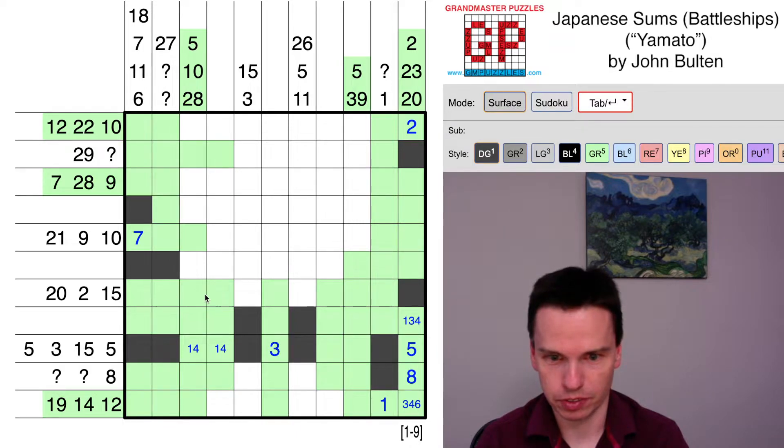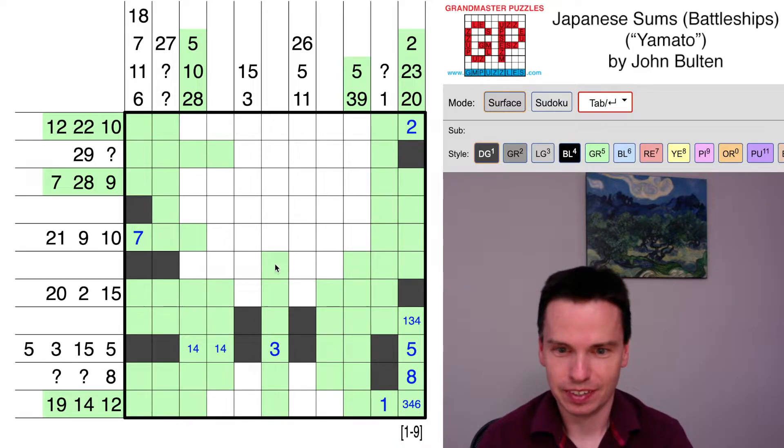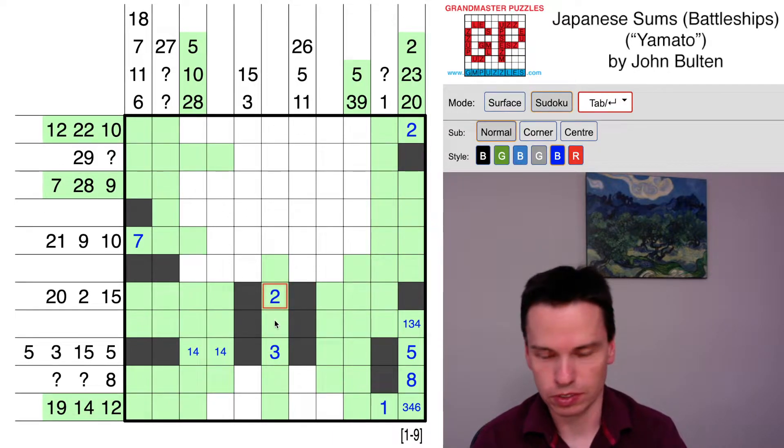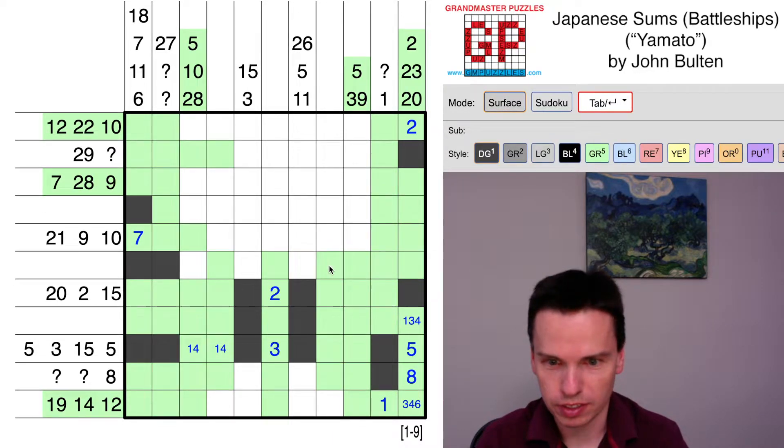Here we have one, two, three, four, five, six, seven, eight — so one thing we can't do is mark this off and make it go to ten. That's an extreme curious constraint of the battleship rule: we can't take a diagonal cell that would mark too many in, so that's potentially interesting. We've got 22 and 15, so this is going to have to be the two for this to work, and marking that in, mark these off as white cells.